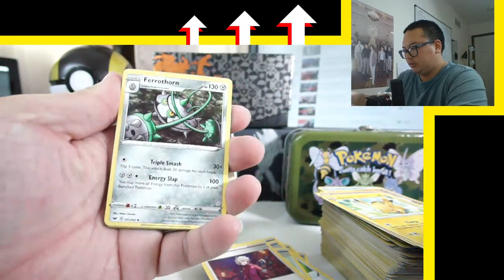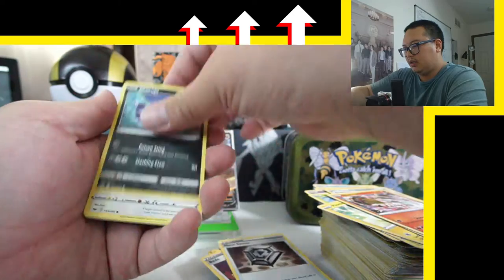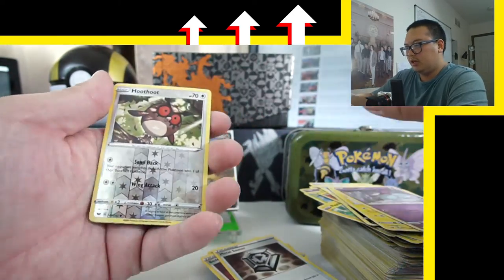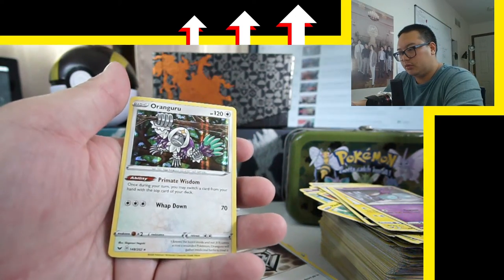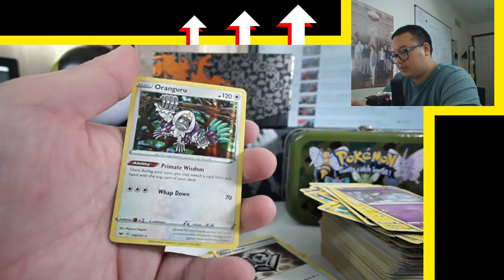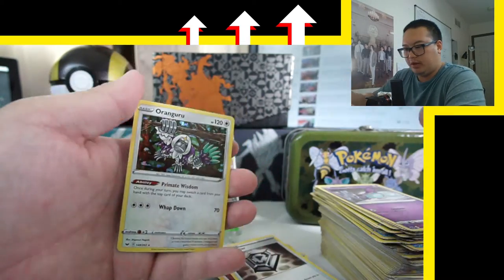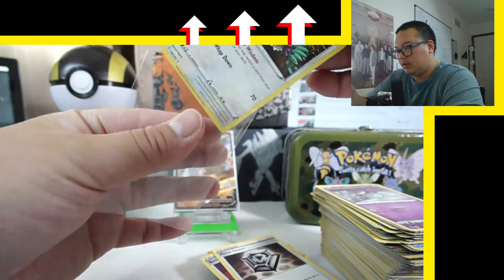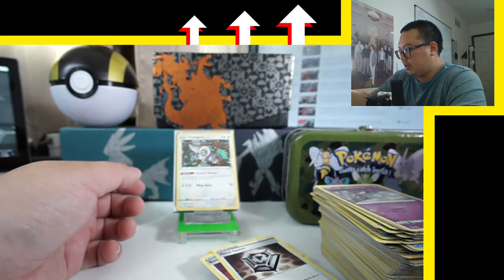Psychic energy. Forhorn, Metang, Skorupi, Pikachu — we're getting a ton of Pikachus — Hoot Hoot, and ooh, Oranguru! Oranguru. I think this guy's pretty useful in gameplay for his ability, Primate Wisdom. People will probably buy that one on eBay quickly.